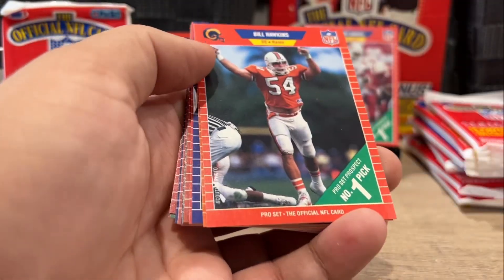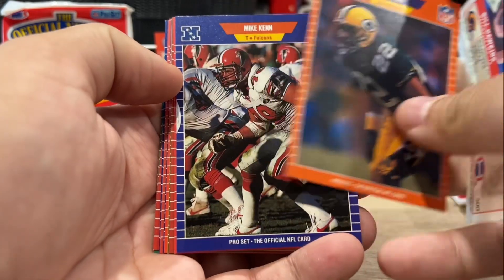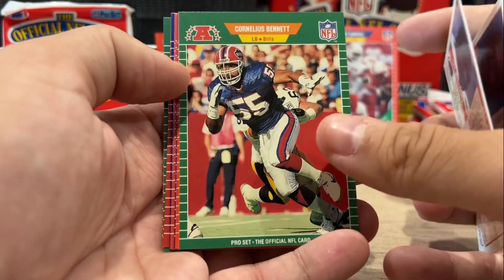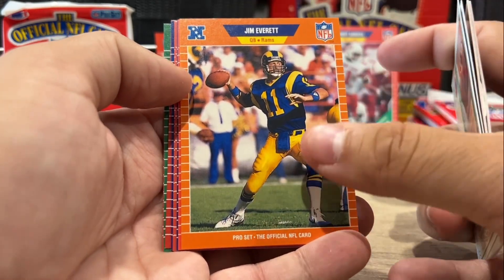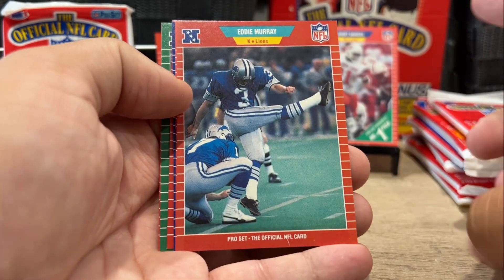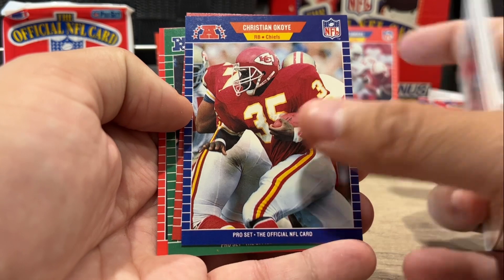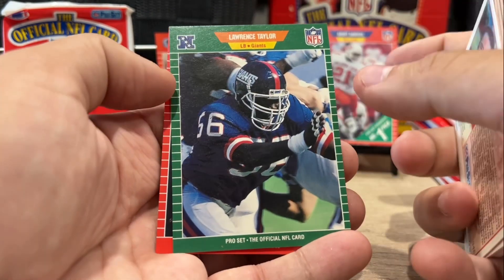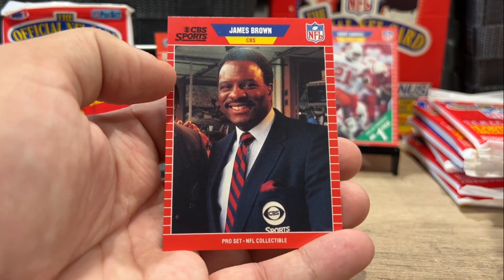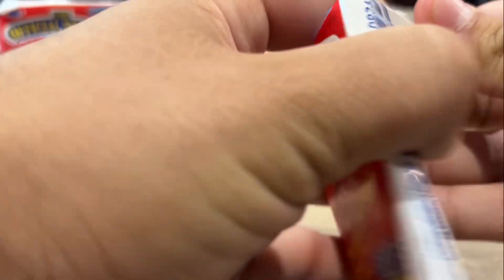Dan Fouts has been at it for a long time calling NFL games. Bill Hawkins. Mark Lee. These are good cards for through-the-mail autographs too — the photos are crisp, the card stock's not too glossy. Cornelius Bennett, great linebacker for the Bills. Jim Everett. Warren Moon. Eddie Murray, the kicker. Christian Okoye, the Nigerian Nightmare. LT. And James Brown — still doing it in the studio, still at CBS. What a career.